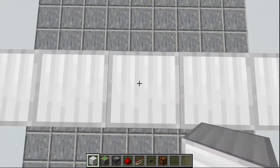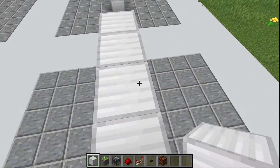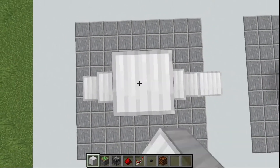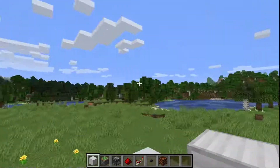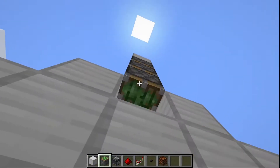Stand on this block, add a block right there and a block right there. Now tower up five blocks. Head back down, break these blocks right here. Go right here and add two sticky pistons like that, then go down and add a third.